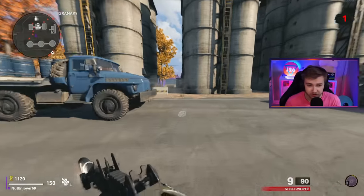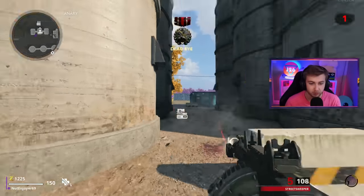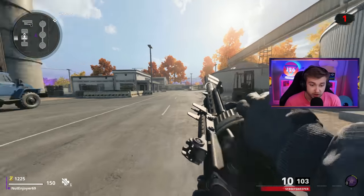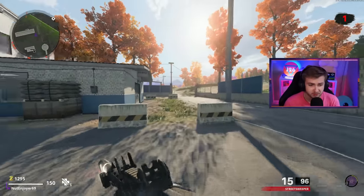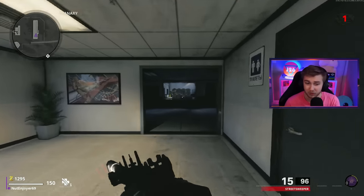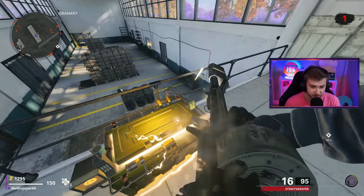I think Speed Cola will help us out a little bit, but it's not going to be a crazy amount. The best part about it, though, is that once we get a Pack-A-Punch, I think we reload multiple bullets at a time, even though we don't have our shotgun class upgraded. So that's going to be the first thing I'm looking for. I'm probably going to end up using a Death Machine or something like that to help me out.